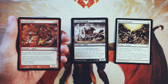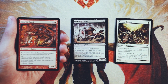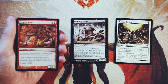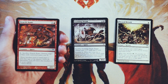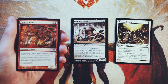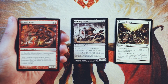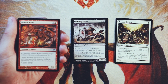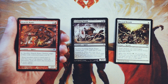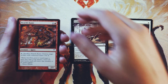Hearth Kami is a 2/1 for one and a red, and it's a spirit as well. You can pay X and sacrifice it to destroy target artifact with converted mana cost X. This is just a solid two-drop. It's not amazing — it's a 2/1 for two, so a little bit low on toughness. However, it makes up for it with the ability to destroy artifacts, which is not the most amazing thing but will have some random upside. Having this as a toolbox card within your deck is a great way to make a two-drop a little more relevant against random matchups. I would still take Scuttling Death probably over it, but it's not a bad two-drop for sure.